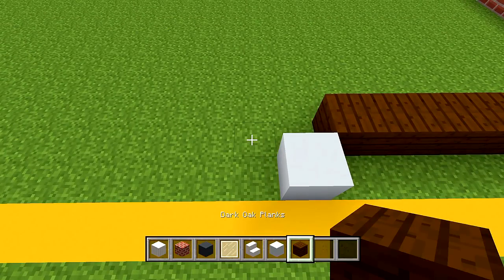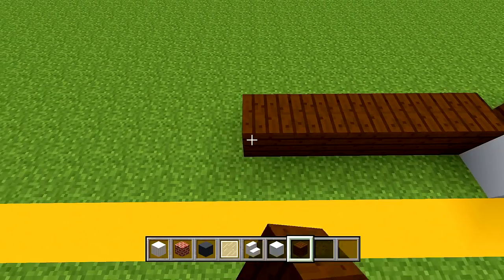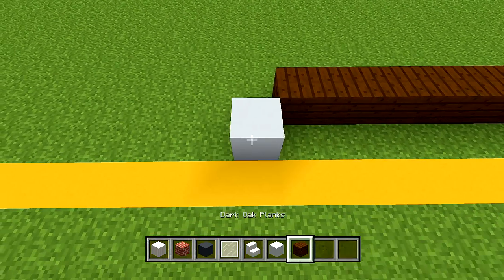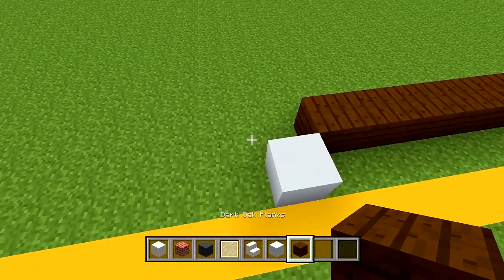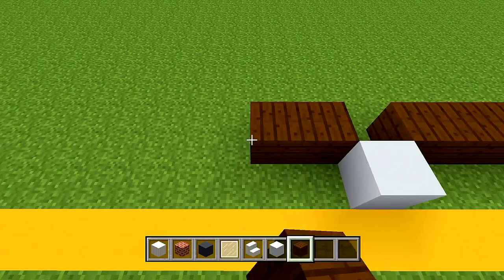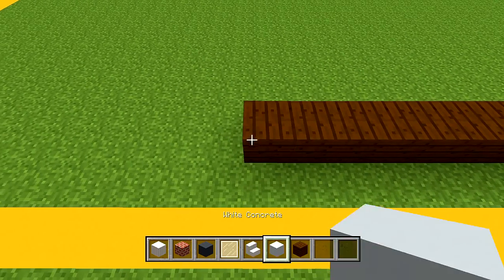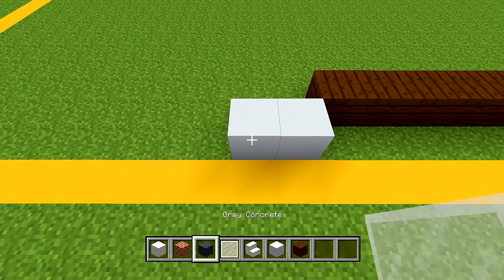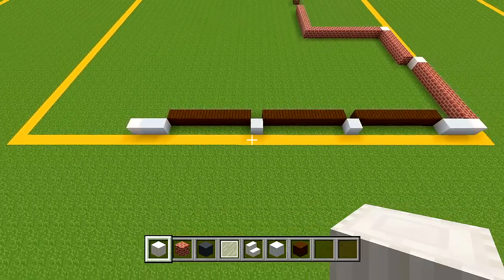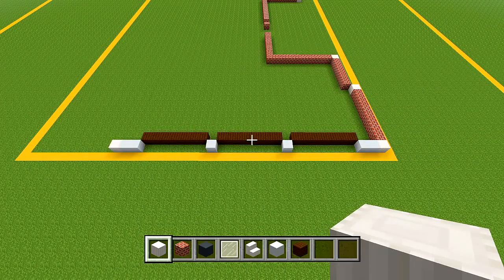Switch back to your dark oak planks and place another 7. Then back to your white concrete, place 1. Back to your dark oak planks for the last door — place another 7. Then back to your white concrete, place 2. Switch to your pillar quartz block and place it in the corner. From above, this is our 3 car garage at the left side of the house.